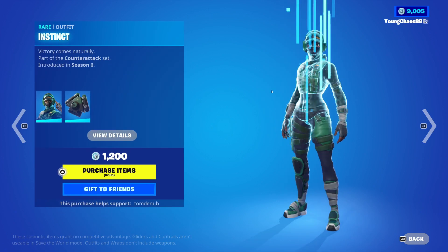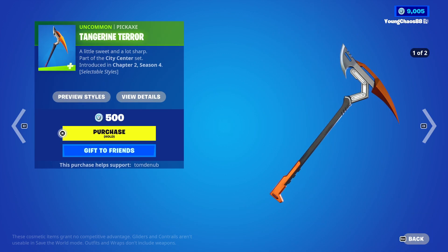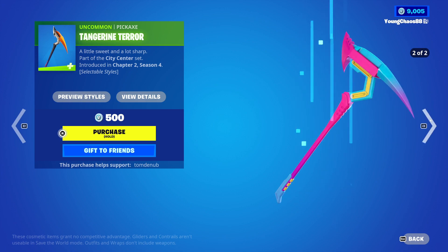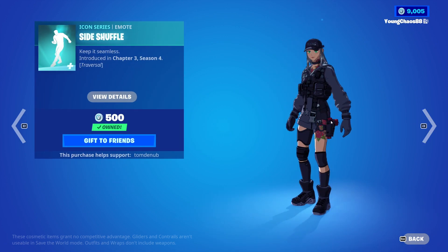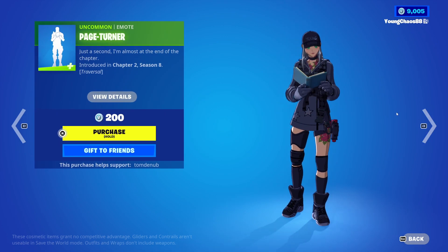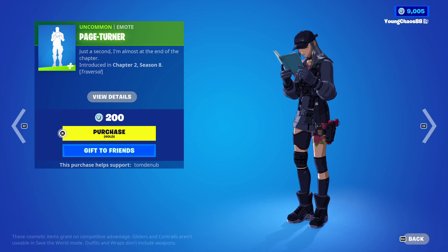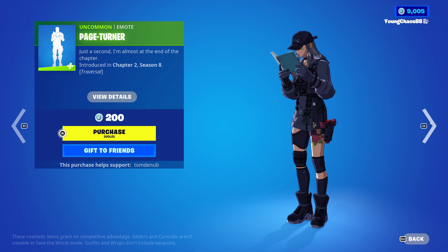Control Focus is a wrapping at 500 V-Bucks, also animated, and you can buy everything separate. Match Point is returning — an icon outfit at 800 V-Bucks. Instinct with Wrapping Reaction Tank is a rare skin at 1200 V-Bucks. Tangerine Terror is an icon wrapping at 500 V-Bucks, also with a secondary style. Side Shuffle is an icon emote at 500 V-Bucks and also traversal. Page Turner is an icon emote at 200 V-Bucks, also traversal — kind of weird how this one is traversal.